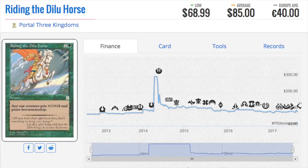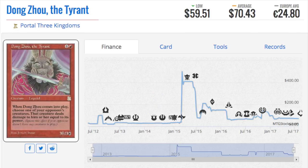I think we should just reprint the entire set and call it Iconic Masters — that would be truly incredible and definitely worth the money. All the EDH players would be crazy about these cards. Am I willing to pay $70 for Dong Zhou, the Tyrant — four and a red — which comes into play and you choose one of your opponent's creatures, and that creature deals damage to them equal to its power?